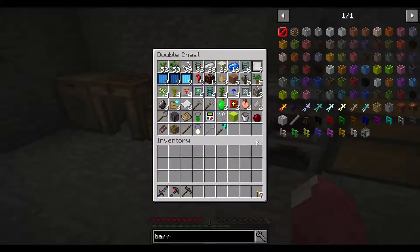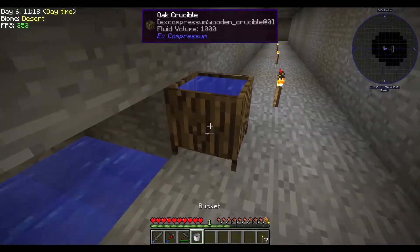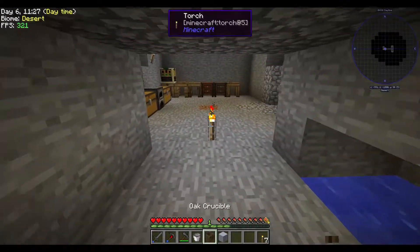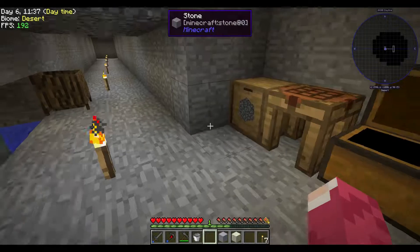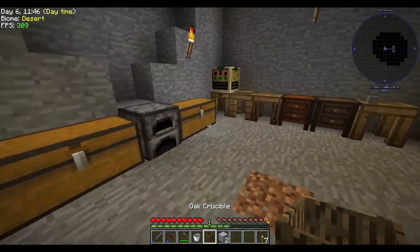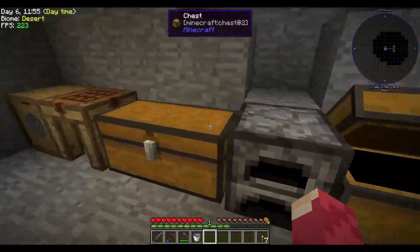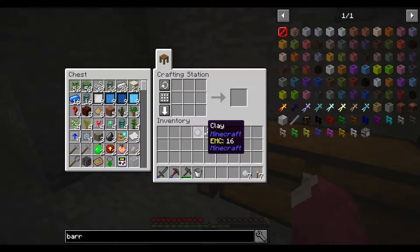We need some dust and a water bucket. I made an infinite water source, which is cool. Going to make some more cool things today. I also want to automate the dust collection. We need two more clays — specifically some porcelain clay. I believe we need seven of those.